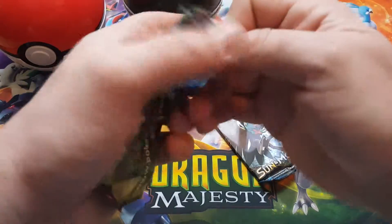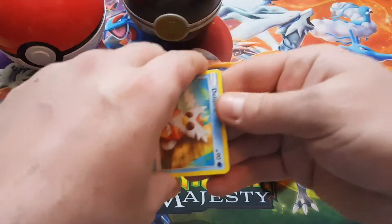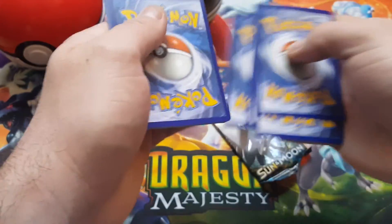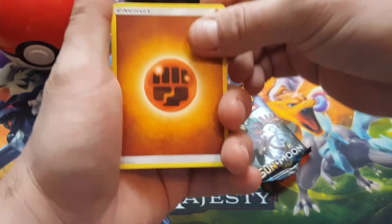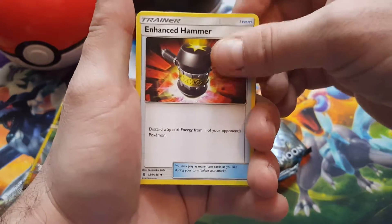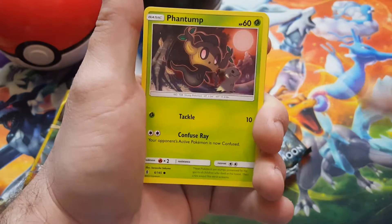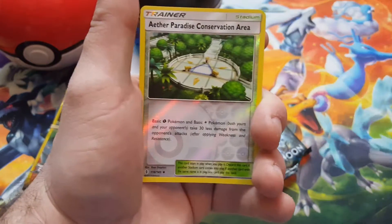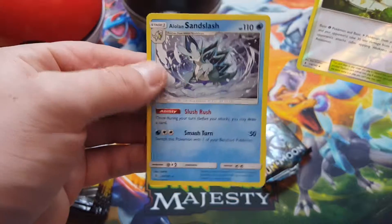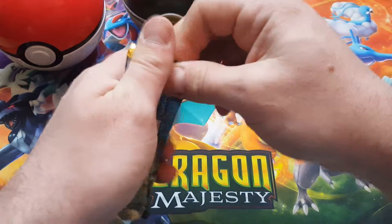There's the code card. We got a Fighting Energy, Weepinbell, Aqua Patch, Enhanced Hammer, Delibird, Nosepass, Castform, Phantump, Taillow. The reverse — look at that — and the rare is an Alolan Sandslash, regular rare. No good on two, let's hopefully get something in the third one.